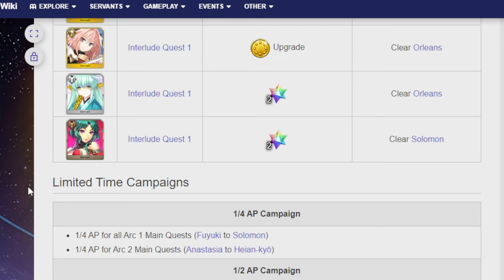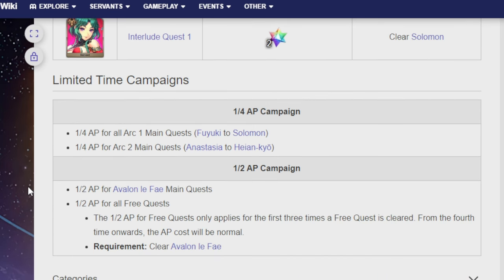Limited time campaigns that are going to be going on: 1/4 AP for all Arc 1 main quests from Fuyuki to Solomon, and 1/4 AP for Arc 2 main quests which is Anastasia to Heian-kyo. If you were looking to do the Epic of Remnants, that doesn't count. If you're wondering why you completed some stuff in Epic of Remnants and didn't unlock Arc 1 or Arc 2, that's because they don't count — they're considered Arc 1.5, which is neither Arc 1 nor Arc 2. So now you know.